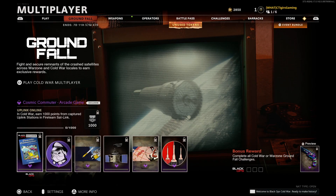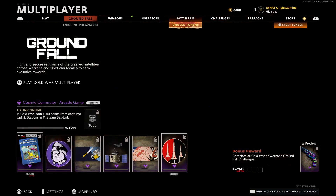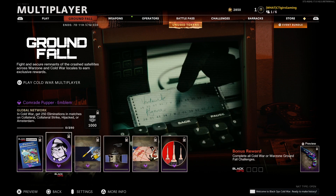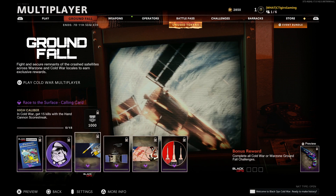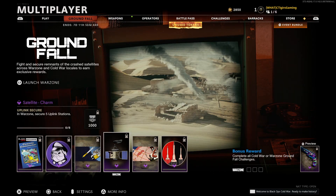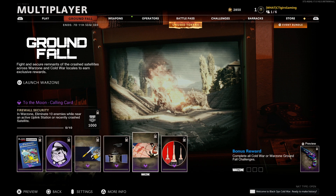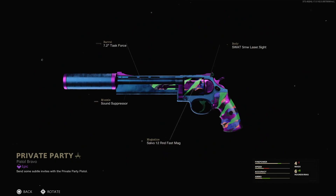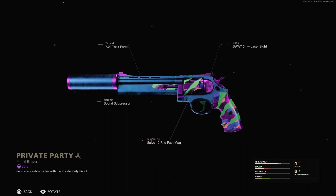Next up is Groundfall, the new limited-time event that came alongside the crashed satellites in Warzone and Black Ops Cold War. Very similar to the Hunt for Adler event, you have 6 challenges to complete — 3 in Black Ops Cold War and 3 in Warzone. The Cold War challenges are: earn 1,000 points from captured uplink stations in Fireteam Settling; get 250 eliminations in matches on Collateral, Collateral Strike, Hijacked, or Nuketown; and get 15 kills with a hand cannon scorestreak. The Warzone challenges are: secure 5 uplink stations; eliminate 10 enemies near an active uplink station or crashed satellite; and collect 3 rewards from crashed satellites. Complete all 6 and you earn the Private Party Magnum Blueprint, which looks quite cool.